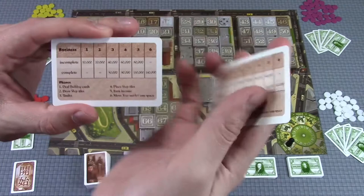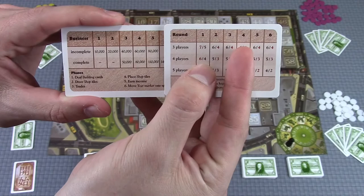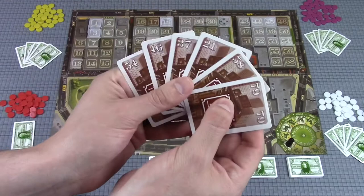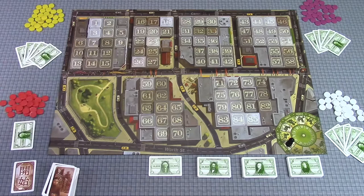The number of cards dealt out is equal to the highest number based on the player count for that year. In this example we have a four-player game, so referencing the card, we deal out six building cards and each player keeps four of them. These building cards correspond to different locations on the board — so here we see lot 37, 21 right here, 79 down here, 46, 54, and 58.